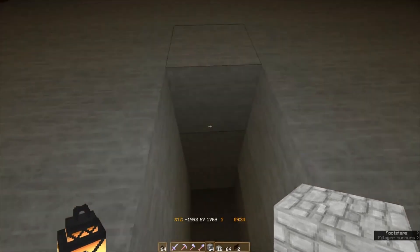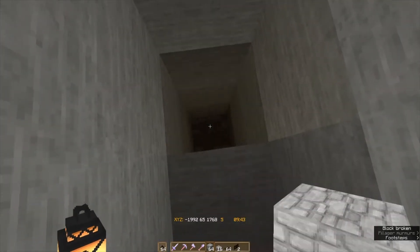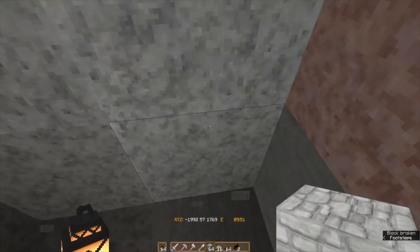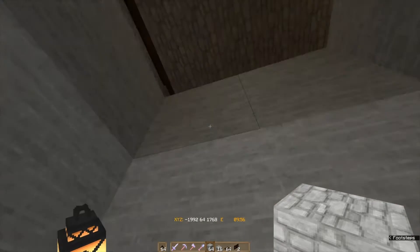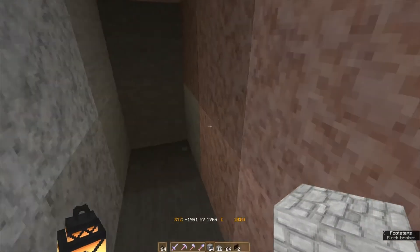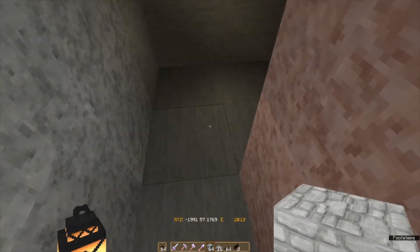We are going to start by going down 11 blocks - 1, 2, 3, 4, 5, 6, 7, 8, 9, 10, 11. And let's see - this is the middle. Go in 3 blocks and take out a room like this.